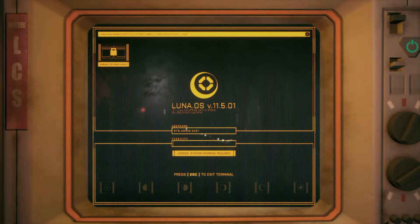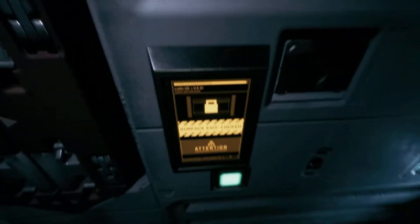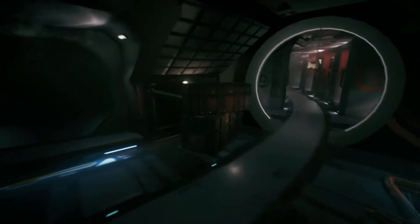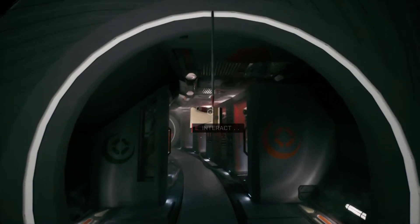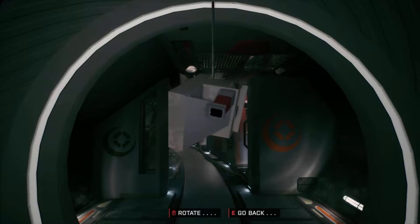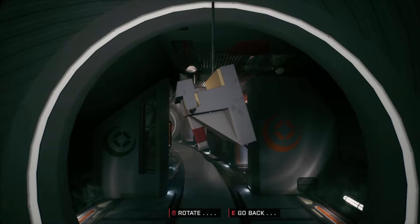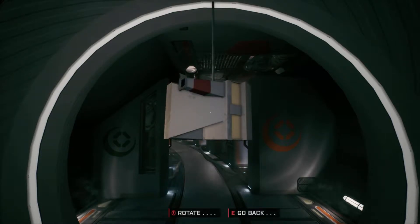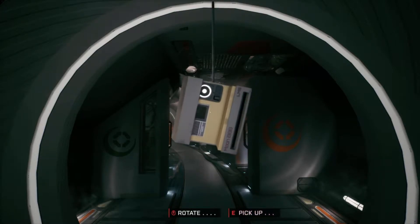Press... password. We need a password. Alright, so we actually have to find a password. So this must be the way out. A camera? I actually wanted to pick that up. Wrong button. There we go.